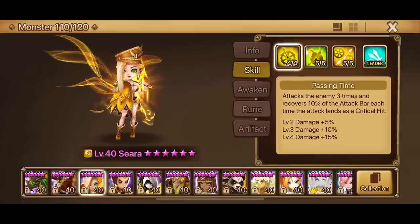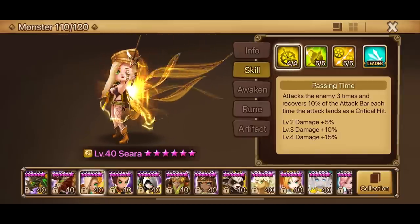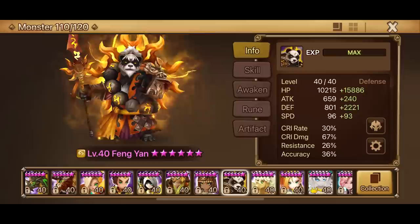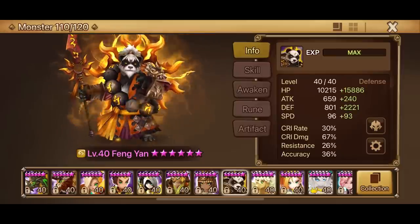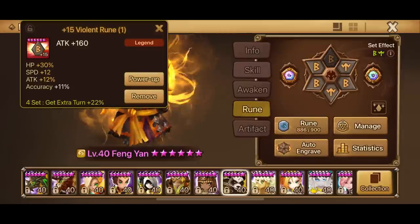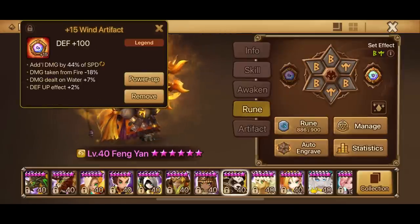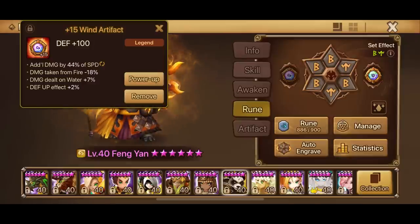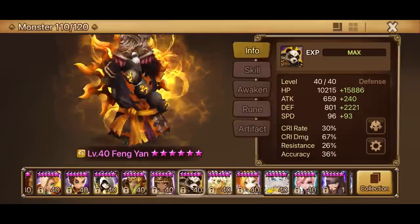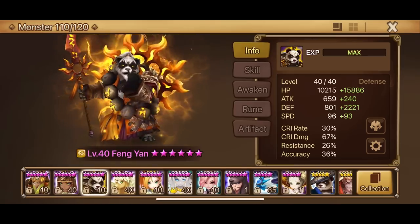The Passing Time of the Oracles got nerfed — it's now 10% instead of the previous 15%. I really like the fact that now Fong Yan awakens onto accuracy, which makes it a lot more utility, a lot better — mainly because he doesn't really need the crit. He just needs more damage from his defense, and at the same time more accuracy for the defense break on his skill 1.